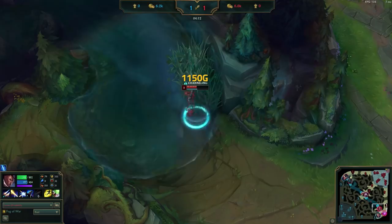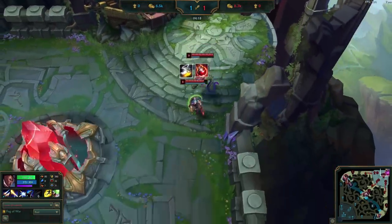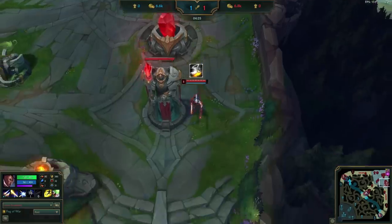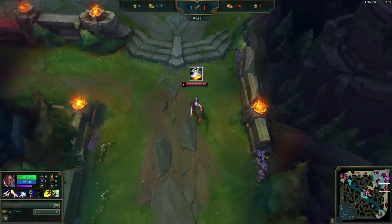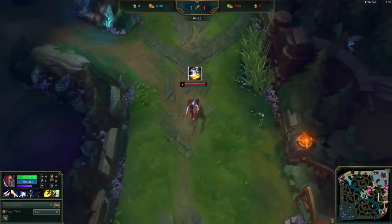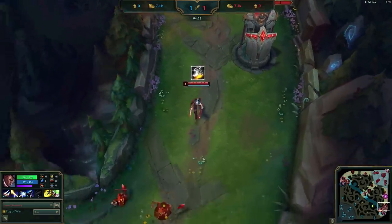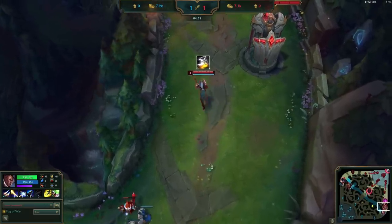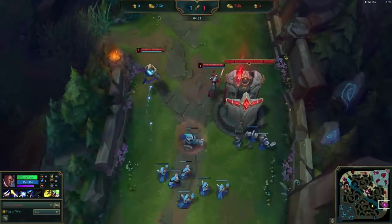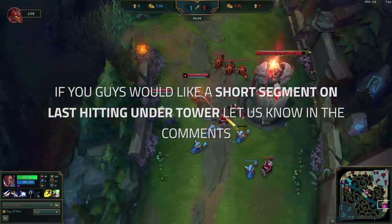Doublelift backed with about 1150 gold and interestingly bought Berserker's Boots and a health pot. Normally you might expect to see something like a Vamp Scepter with refillable pot and a pink ward, so why boots tier 2 first? Having the mobility of tier 2 boots early helps to dodge and outplay Leona's E, and also makes getting free damage on Draven a bit easier. Berserker's Boots also gives a much stronger power spike than anything else Doublelift could've bought here. As long as he plays safely and depends on Vel'Koz's poke to net him an HP advantage, he'll be strong enough to pressure Draven off of last hits. If you'd like a short segment on how to improve your CSing under tower skills, let us know in the comments.